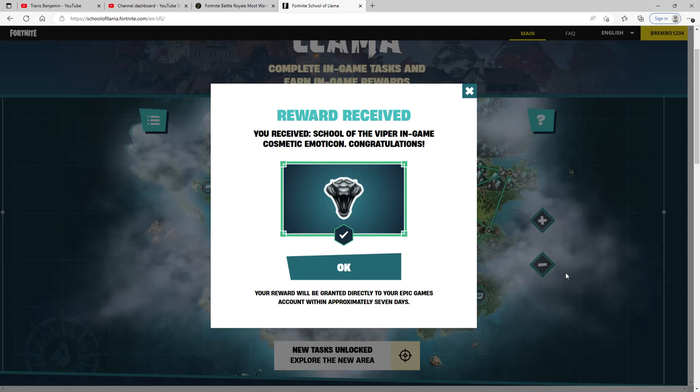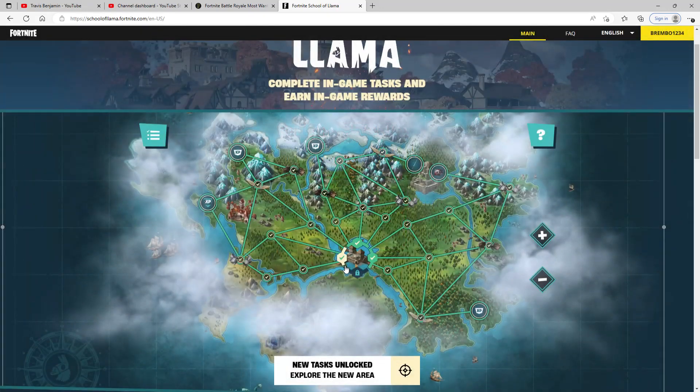For this video, we have the School of Llama — all of the quests from Path 1 through Path 3. If you complete those, you will receive the School of the Viper in-game cosmetic emoticon and plenty of other rewards. I will go over all of the quests so you know what to do.